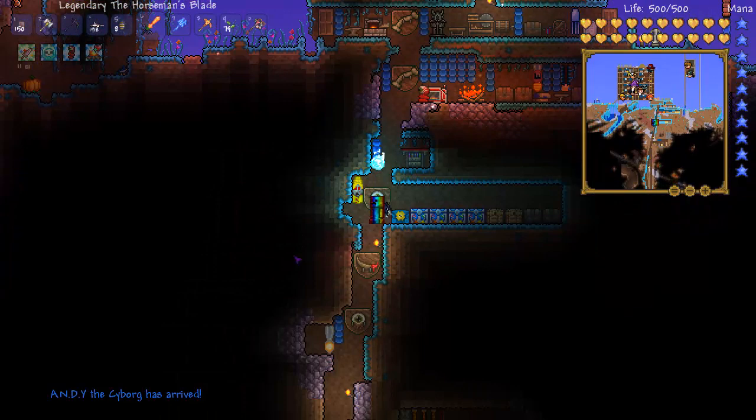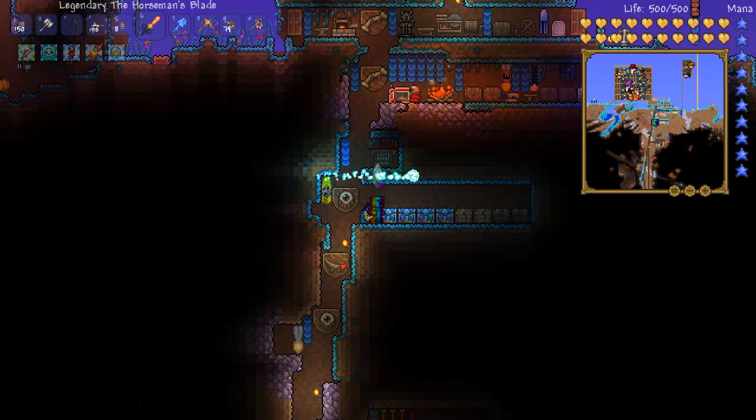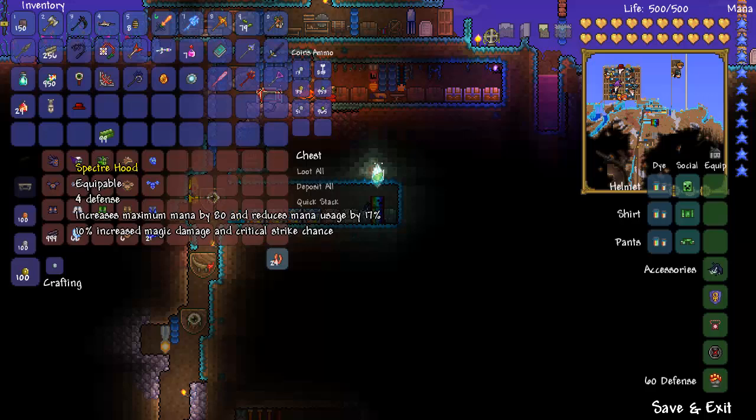I went with the melee mask because I'm a melee kind of guy. The Cyborg NPC has arrived — awesome. The Chlorophyte armor has a pretty cool effect: it summons a powerful crystal leaf that shoots at nearby enemies automatically. I use this one a good bit, but it's still not my favorite — I still think Turtle armor is my favorite just because of the defense.